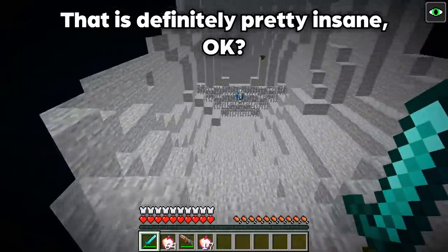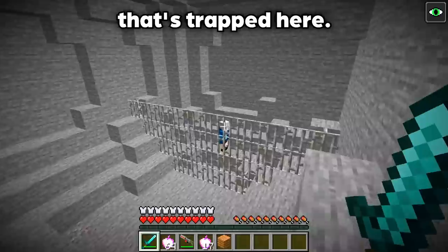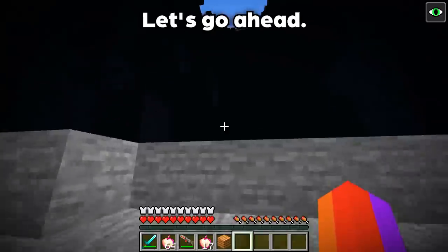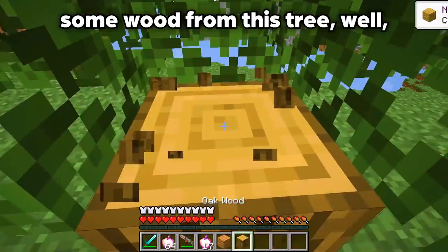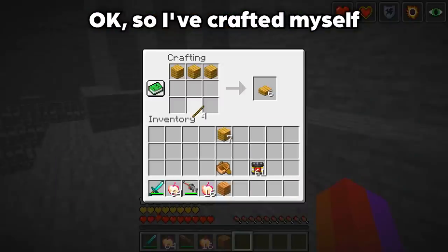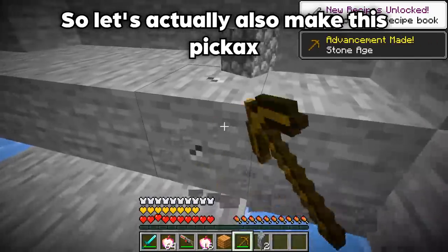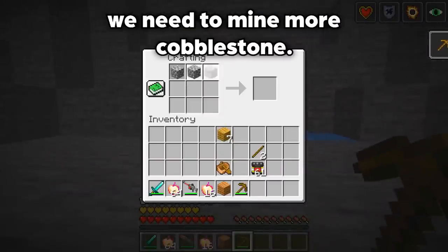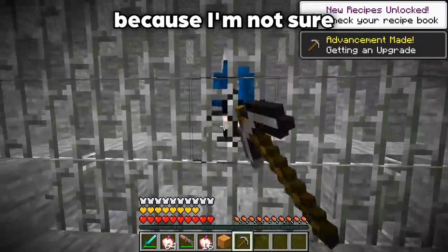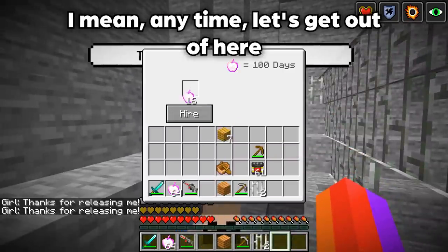Jerry, do you see what I see? It looks like there's a girl that's trapped here! We need to find a way to release her. Currently we don't have any pickaxes or mining tools, so let's craft a pickaxe. If we get some wood from this tree, we can craft a pickaxe to figure out where she's from and release her from the prison. I've crafted a wooden pickaxe, and let's also make a stone one in case we need to mine more cobblestone. Now let's open up this prison. It looks like Killy Willy trapped her on this island. Thanks for releasing me! Anytime — let's get out of here while we still can!